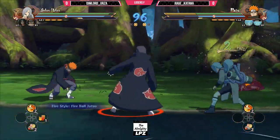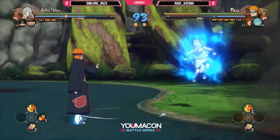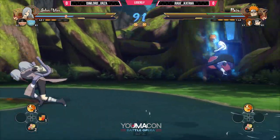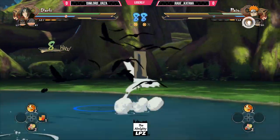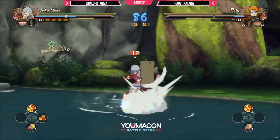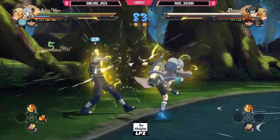Not too much of a deficit for Rage right now. Oh, wonderful guard cancel. Get out of here. That was a very, very risky chakra air dash. His jutsu is one of the best in the game to really track someone. Tilt versus tilt — Itachi's definitely going to win that one. Just caught him pressing buttons.